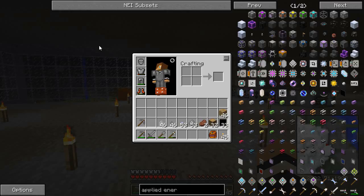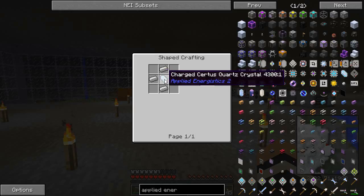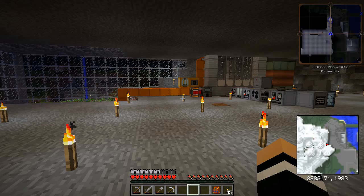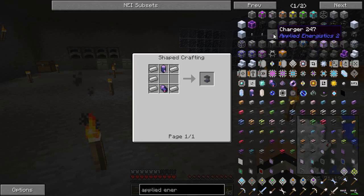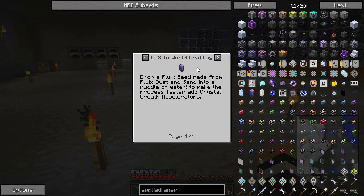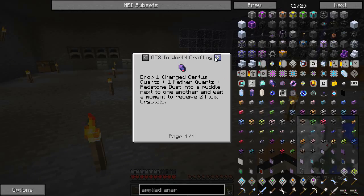They come from meteorites. Meteorites are found with this little thing, a Meteorite Compass. The Meteorite Compass needs a Charged Certus Quartz. Thanks to Greg Tech, we don't get Charged Certus Quartz, at least not that I've found anyway. Now, the normal way to make Charged Certus Quartz is to put it in a charger. The charger needs Fluorix Crystals, which you need to make from other ones, and those you need to make from a Charged Certus Quartz.